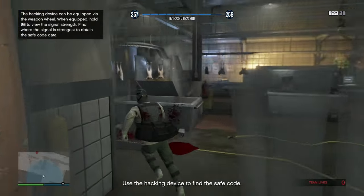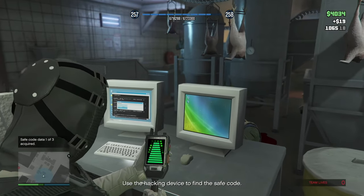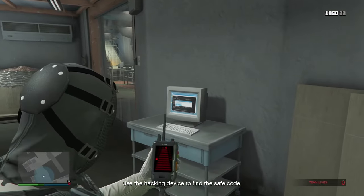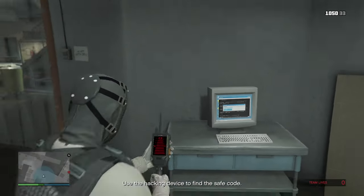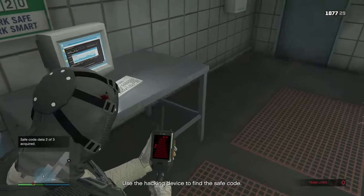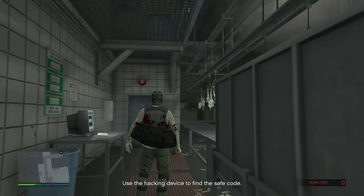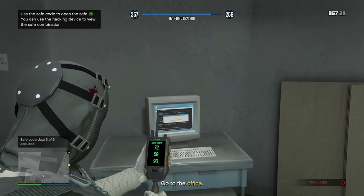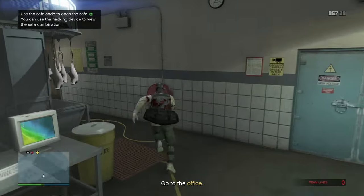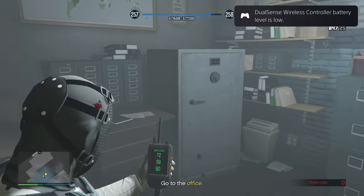Go through this area, take out any more NPCs, reach the office, unlock it with the key, and hack the computer to find the safe code using the hacking device. You need to find three computers — look for ones that say 'safe code data.' Find all three computers: one on the side by the chickens near the red bell, and the others nearby. The code is 7 - 2 - 5 - 9 - 9 - 0 — though it may change for you.